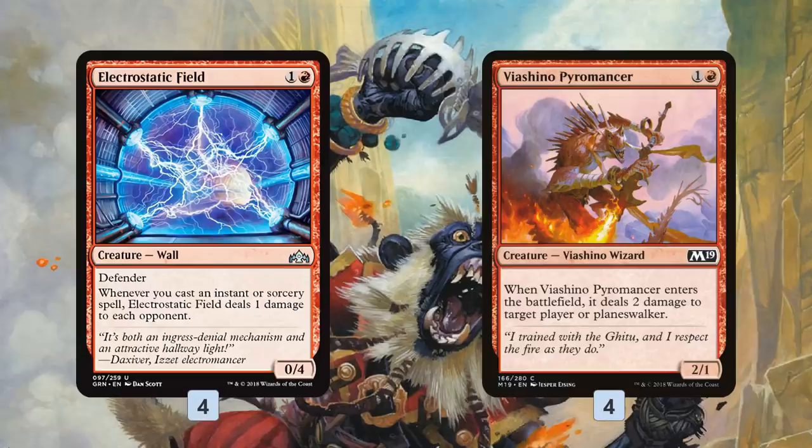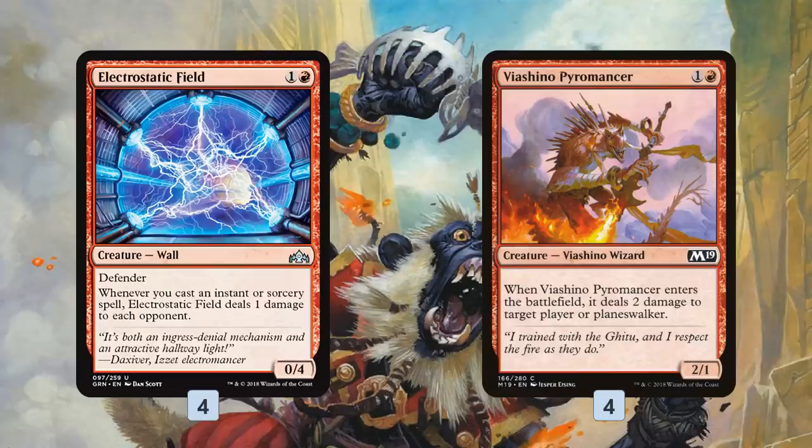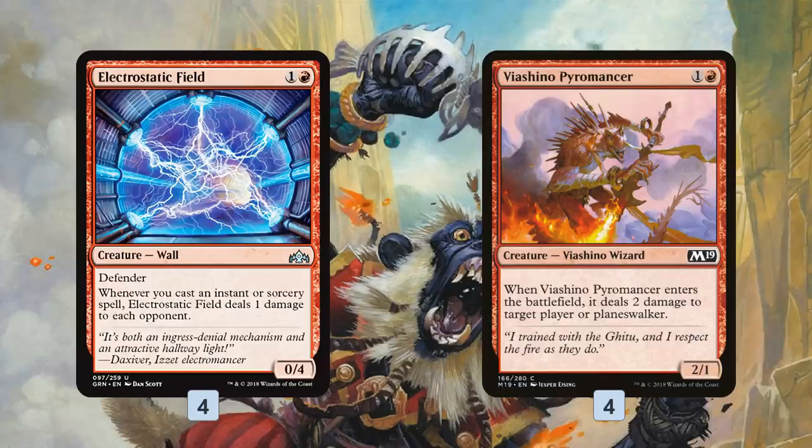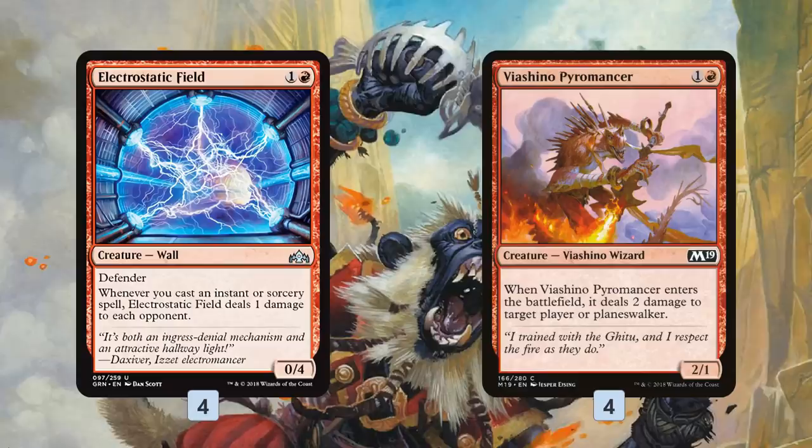For two mana, Electrostatic Field is a 0/4, which means it blocks everything against other red decks and aggressive decks — it's just such a good blocker. Against control decks, opponents don't really want to kill it because they can't attack through it. But as it sits on the battlefield, every time we cast a burn spell, we add a damage to it. So over the course of the game, Electrostatic Field often deals four damage, five damage, just huge chunks of damage. All of a sudden our Lightning Strikes are hitting for four, our Sovereign's Bite for four, our Risk Factors for five.